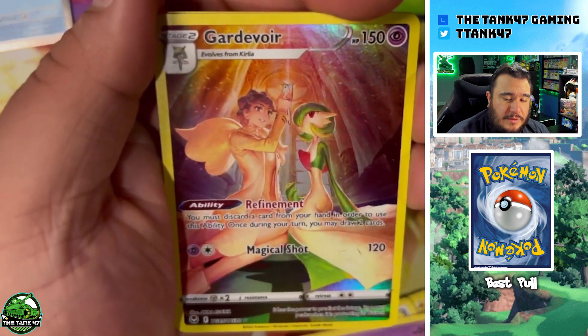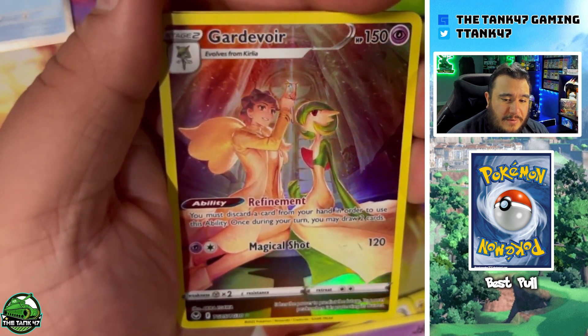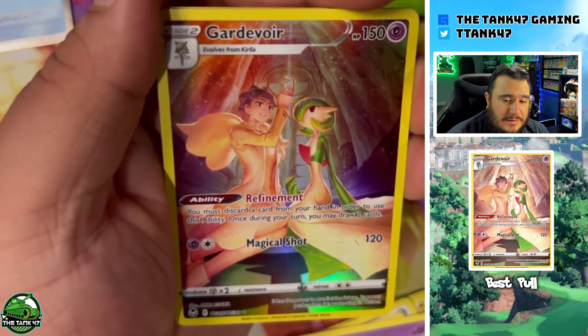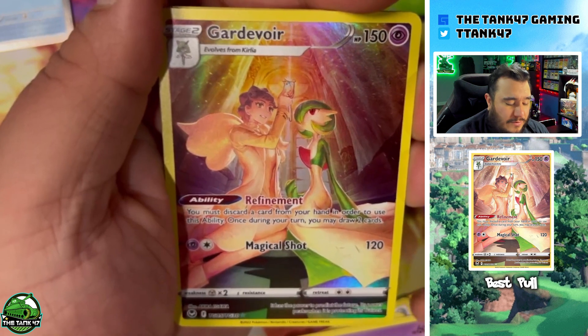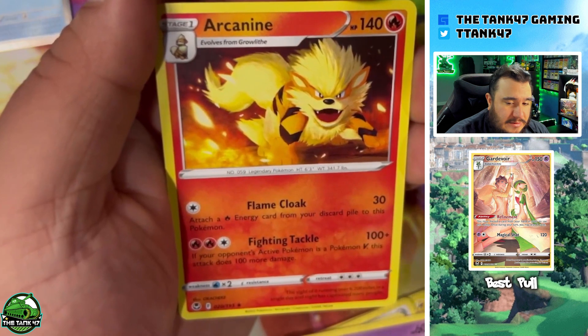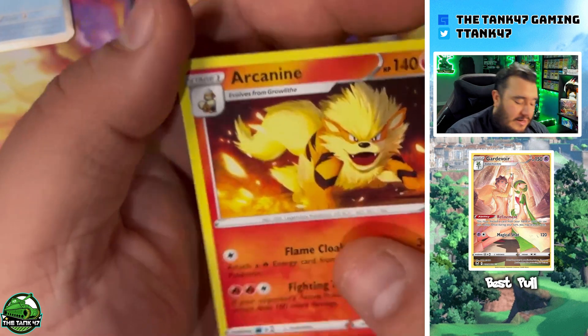Oh, look at that — a Gardevoir trainer gallery card! That is an awesome pull. Set that one off to the side to get sleeved, and then we also got an Arcanine.